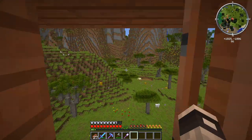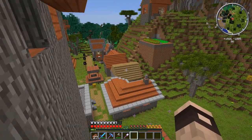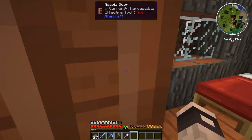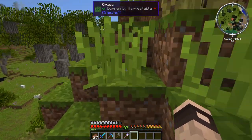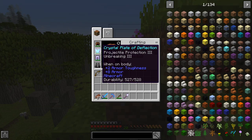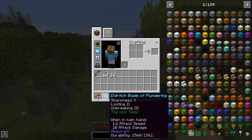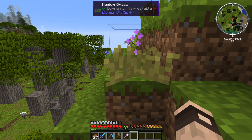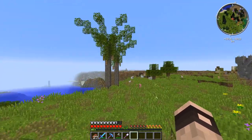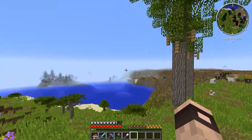Between episodes we went mining — not in a cave, I made a staircase by that house. You may be wondering where I got the dark boots, iron leggings, the crystal plate of deflection, the crystal pig, the eldritch blade of plundering, and the iron shovel — all this weirdly named enchanted stuff.